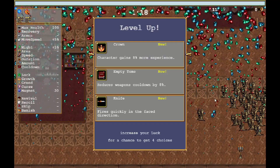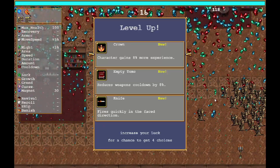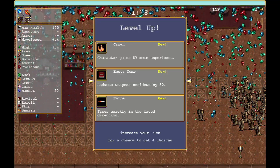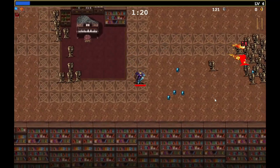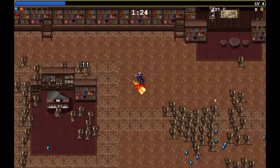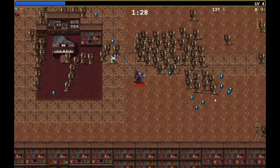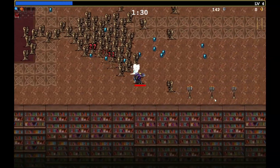Crown character gains eight percent more experience, empty tome reduces cooldown by eight at night. Let's reduce cooldown. Already kind of boxed in here, not a ton of room to navigate.